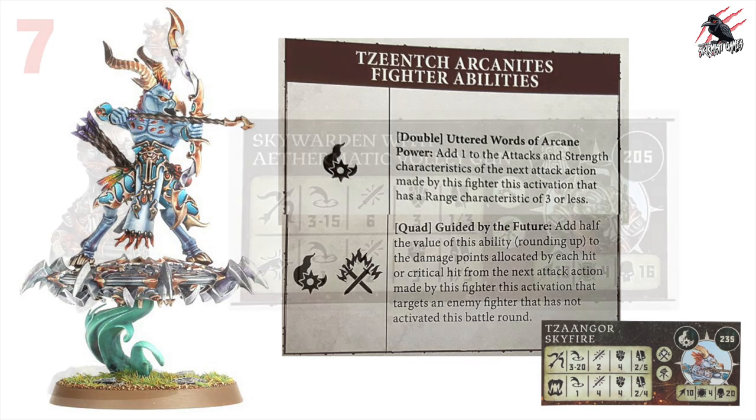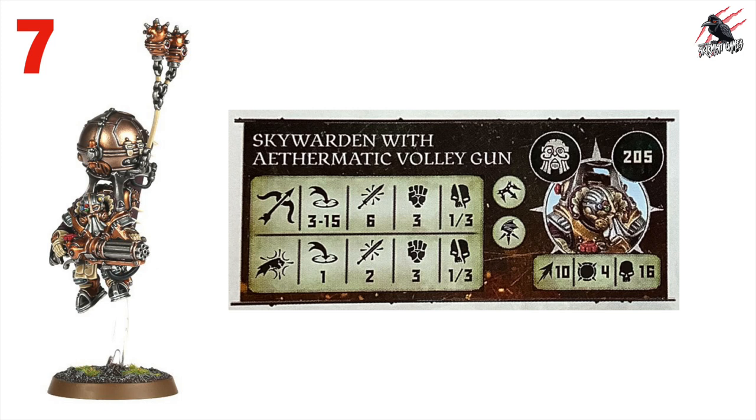At number seven is the Skywarden with Thammic Volley Gun at 205 points. It has the trapper rune mark and fly rune mark, movement 10, toughness 4, and 16 wounds. Its ranged weapon is minimum 3, maximum 15 range with 6 attacks — lots of dice — but strength 3 dealing only 1 on a hit and 3 on a critical hit. The close-combat fist is range 1, two attacks, strength 3, one to three on a crit. For 205 points the stats alone aren't impressive, but the ability is what really stands out.